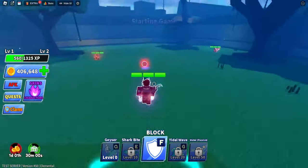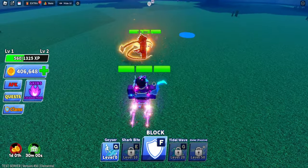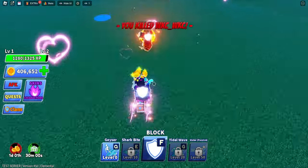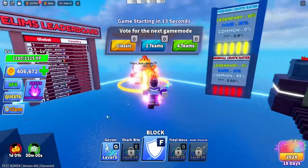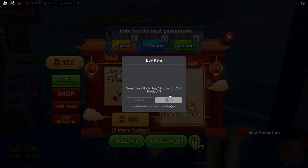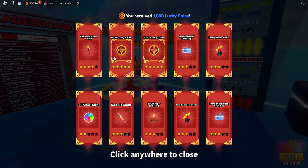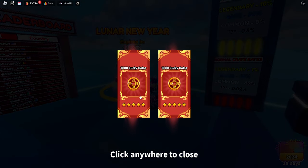I'm going to show you guys how you get points — basically every time you eliminate someone you get them, just like the Christmas one. Someone here has the new dragon weapons, and those look sick. I got one of the lucky coins, and the lucky coins can be used to roll. We're gonna try rolling again to see if I can get the Emperor Lance or the Dragon ability.